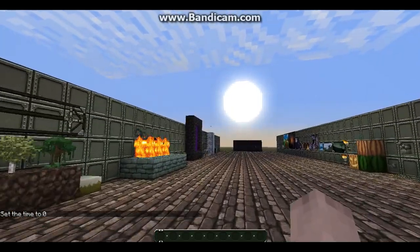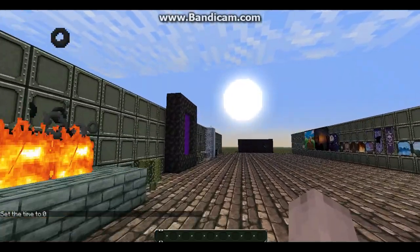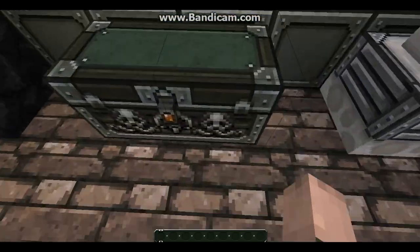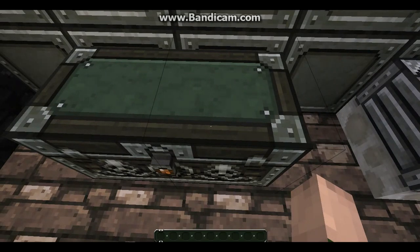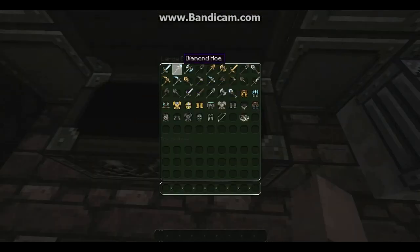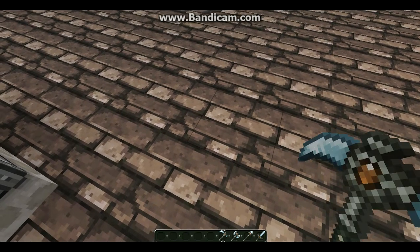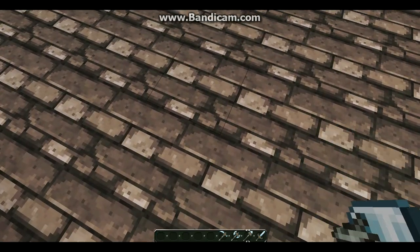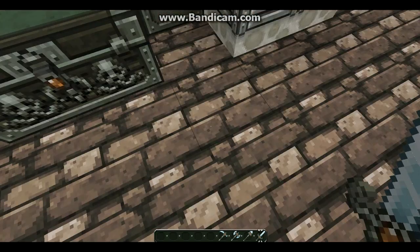Check out the weapons. We're going to start with the diamond stuff. Diamond pickaxe. Diamond axe. Diamond hoe. And diamond sword.